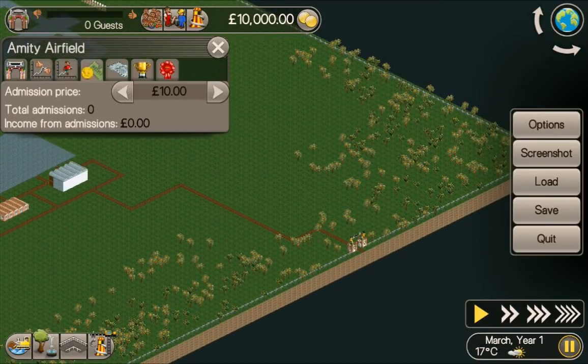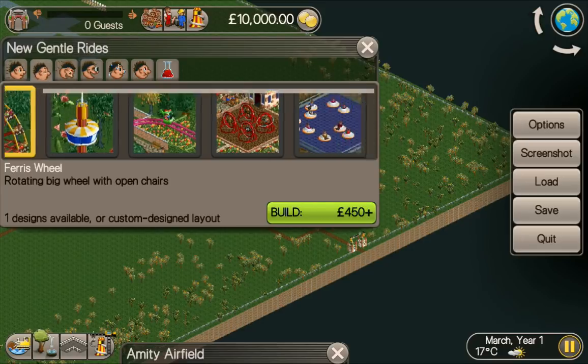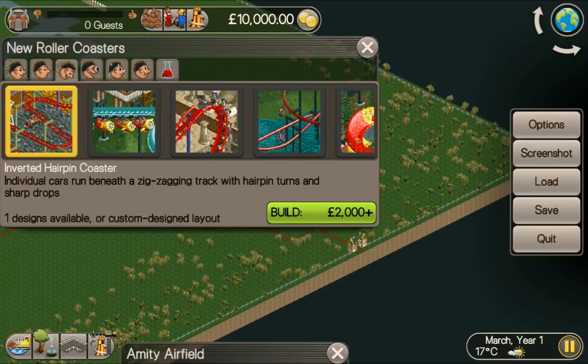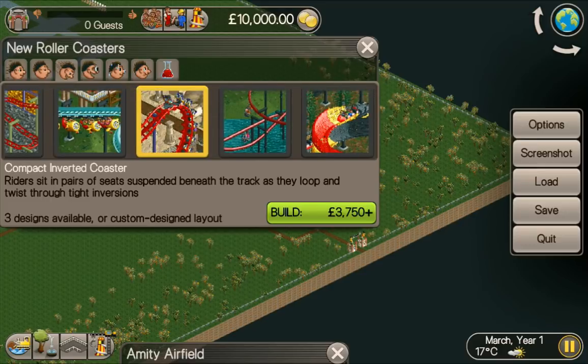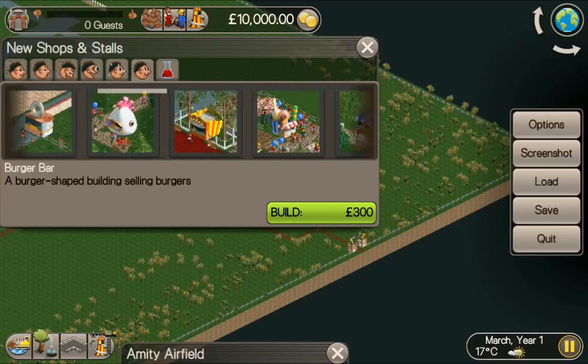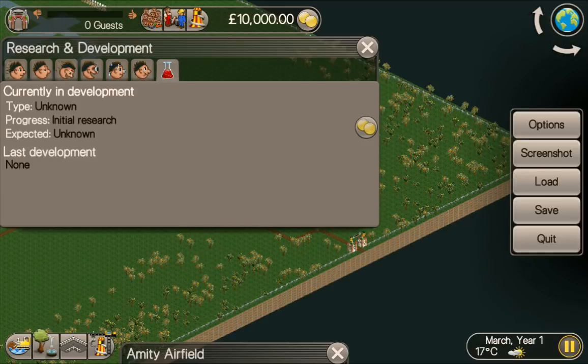We already know what we need to do because we've done it before. We just need to build lots and lots of things. We are charging for entry, we've got some transport rides, a load of gentle rides - I'm not going to use any of them. We've got coasters, so I'm thinking I'm going to use a compact inverted coaster. No water rides, but a load of shops. We've got an ATM that's going to be very handy. I'm going to put all my research into roller coasters.